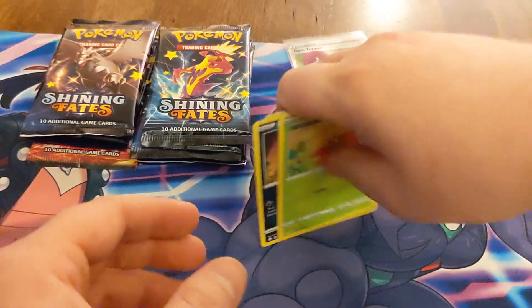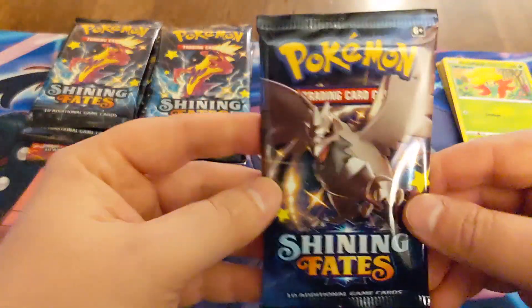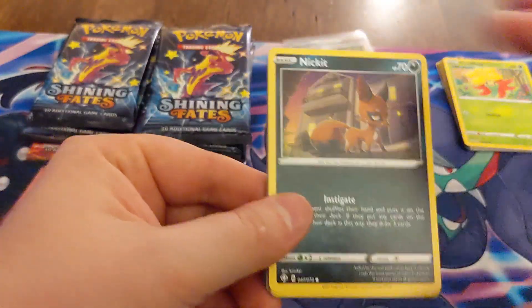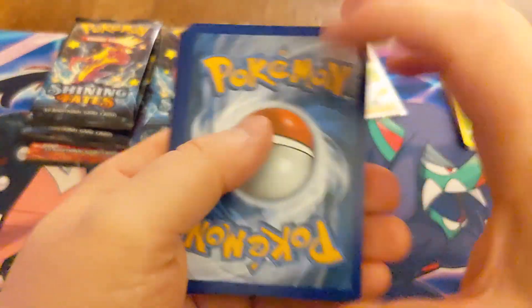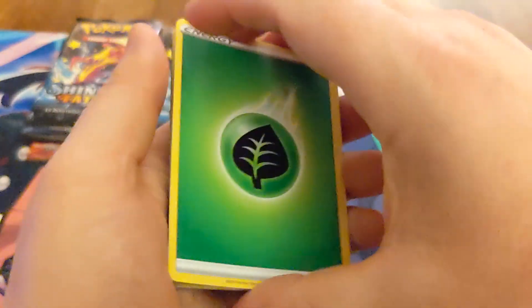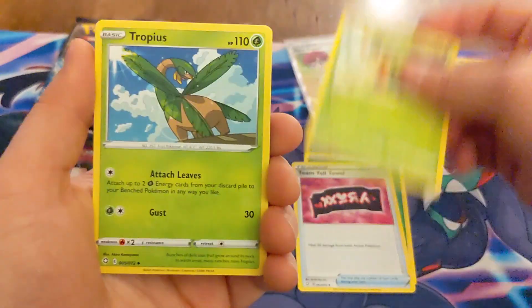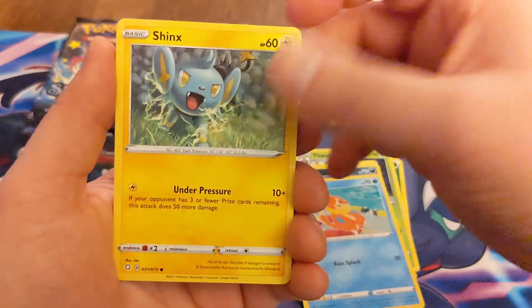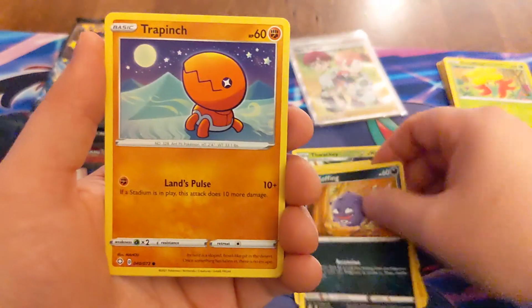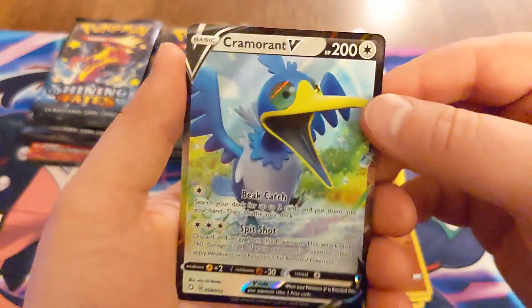We'll put that in the stack and move on to the next pack, which is Corviknight. That pack came open real easy. There's your code card, hope you get something great. Got a Leaf Energy, Team Yell Towel, the Wacky, Tropius, Nickit, Weavile, Shinx, a Koffing, good old Trapinch, double Trapinch, and a Cramorant V — very, very cool.